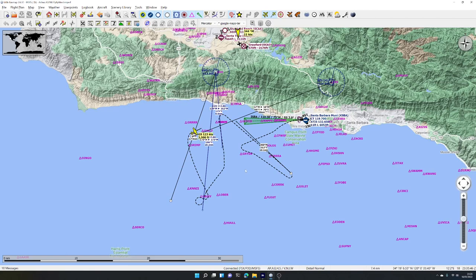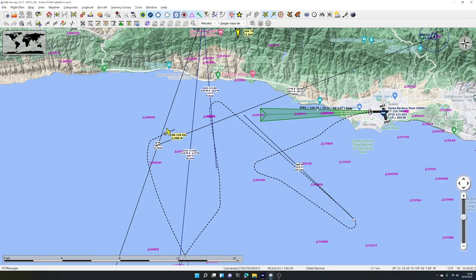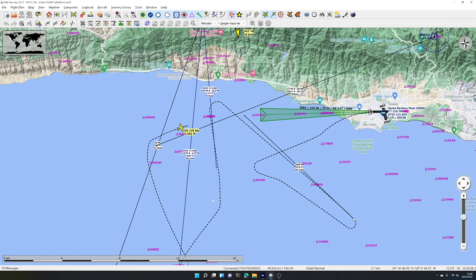There's a master plan behind all of this. We're now going to change NAV1 to the ILS frequency of 110.30 — that's the green triangle ILS feather on the map. We change the integers with the big knob to get 110.30, then switch the standby frequency to active. At this point, we want to stop following VOR2 and fly level, so we switch back to heading mode.